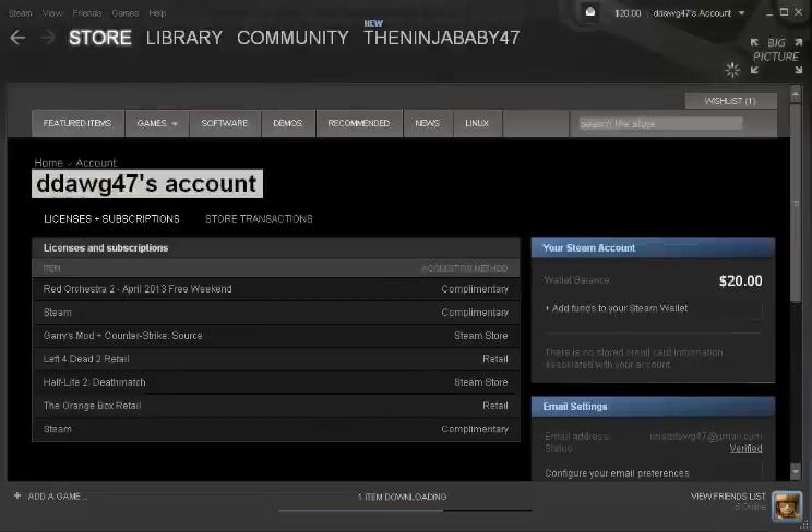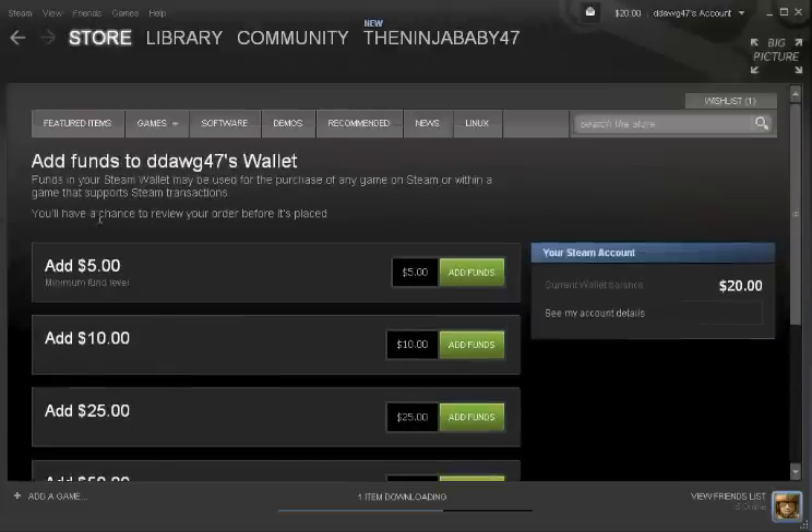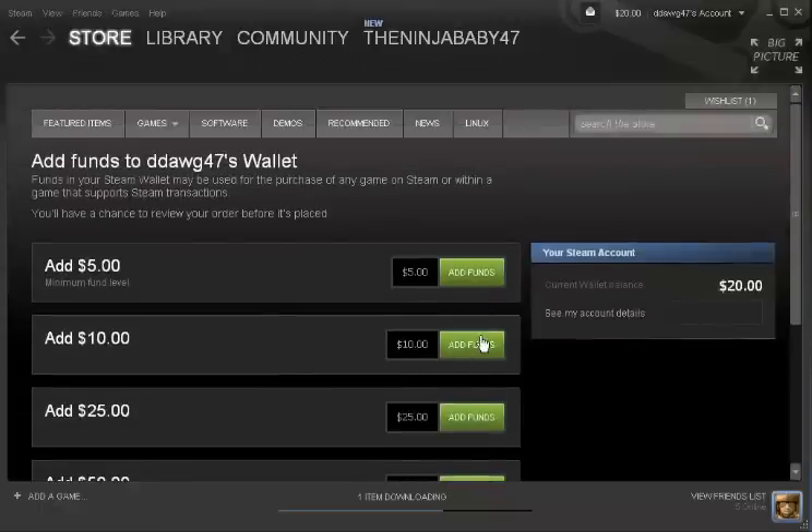Wait for that to load. Then this comes up — it'll say how much you want to add. You can only go by fives, and this gives you fifty and skips to a hundred. Click on however much you want to add, then click 'Add Funds.' You have to have your credit card set up.